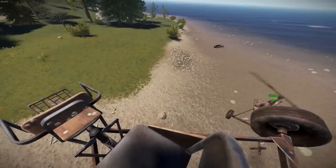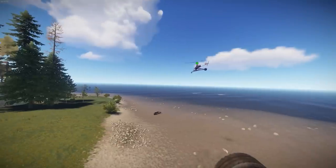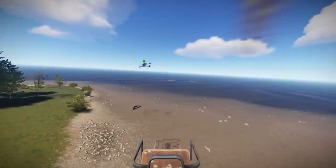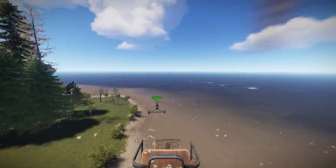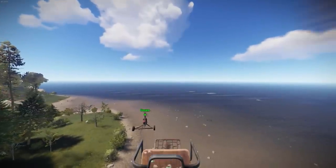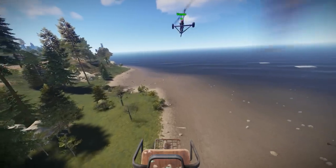Now what we're going to do is play a game called follow the leader, and this is just going to practice some of your forward flight characteristics. What I want you to do is look towards me and while trying to maintain a stable altitude, move your mouse up and that'll pitch your nose down in order to move forward.